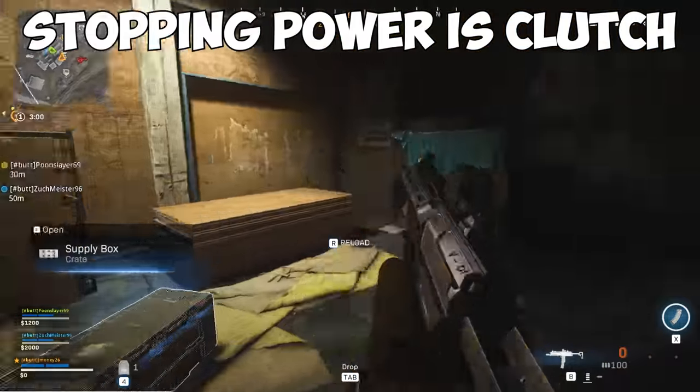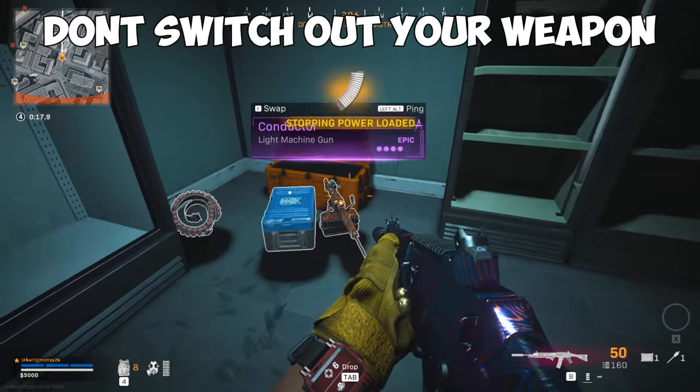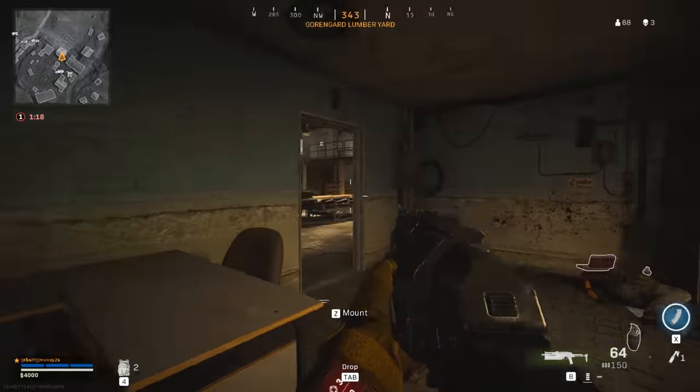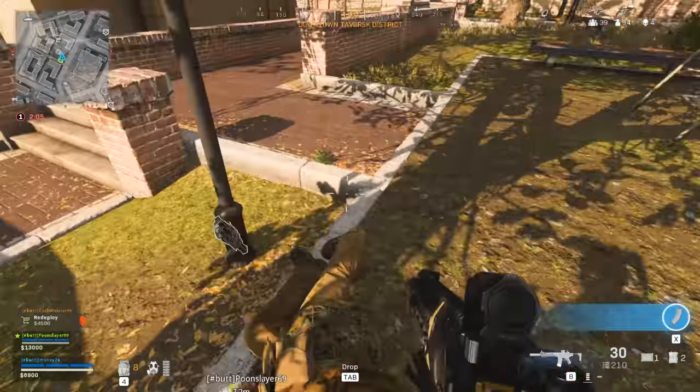Stopping power rounds, when used, give you a full mag of stronger ammunition that deals extra damage. Be careful not to prematurely reload or switch to a weapon on the ground, because this will remove the stopping power rounds. These are best used for guns with fast fire speeds, early game low-tier guns to make them viable, or when you're in a pinch and need some ammo to stay alive.